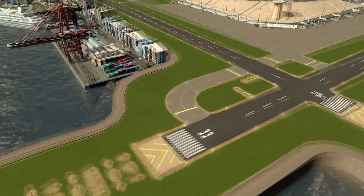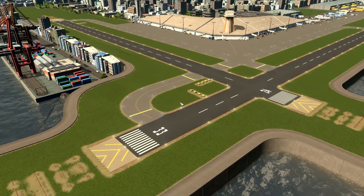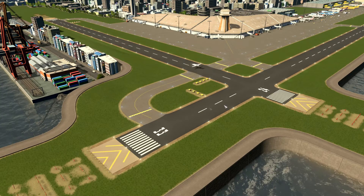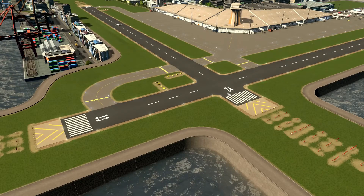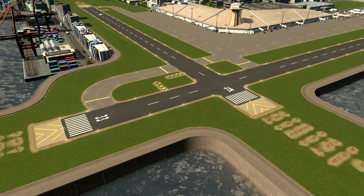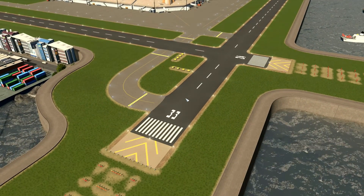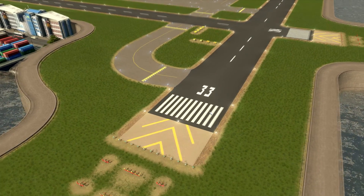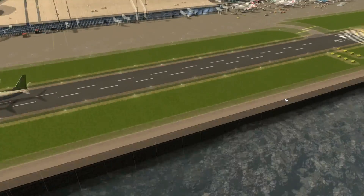I prepared a video to show you how to give numbers to those runways. According to the composition and coordinates of my city — latitude and longitude — I gave numbers, and this one is 24, 33, etc. Those numbers are customized assets created by a user in Steam Workshop. I also edited them and uploaded them, so you can find them if you search.